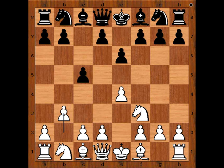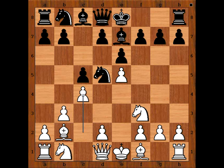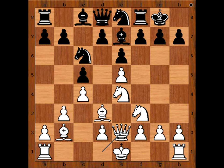Knight to f6, e5 attacking the knight. Knight to d5, bishop to b2, bishop to e7, c4 attacking the knight. Knight to c7, knight to c3. Nora Medvedi castled kingside. Knight to e4, knight to e8, bishop to d3, knight to c6, queen to e2.